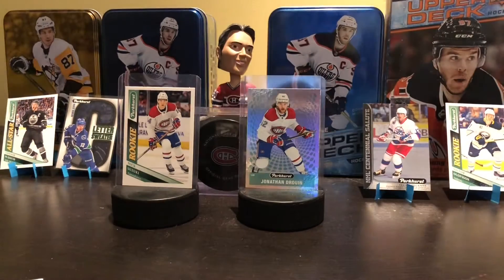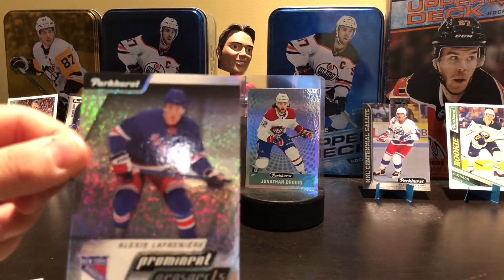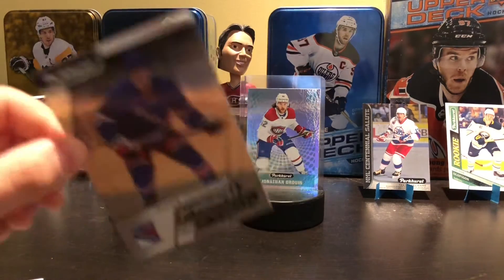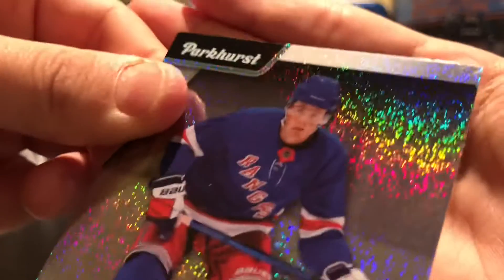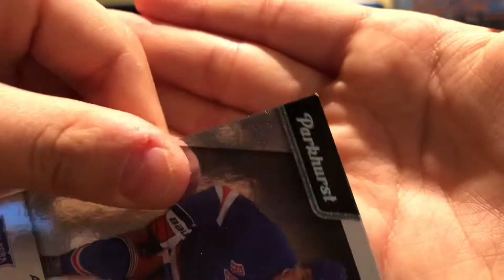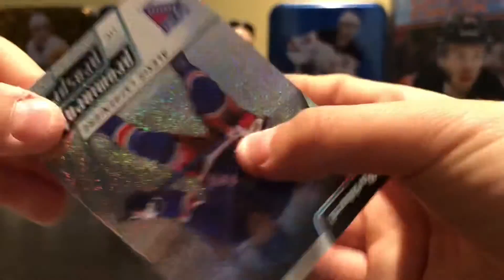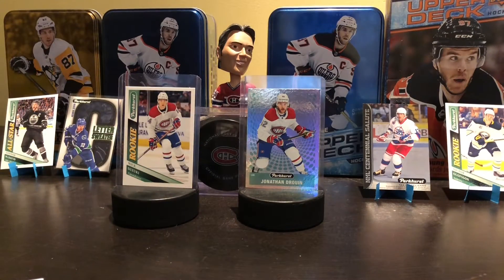Alexis Lafreniere prominent prospects. There have been issues with the prominent prospects this year with the corners being messed up, and it looks like ours is no exception. I don't know if it can show on camera, but the corners are actual crap — they're really bad, worse than the young guns from series one. Look at that. The rainbow-y feel is obviously very nice, but come on. The corners are messed up. I think every single one would be messed up. A nice Lafreniere prominent prospects, not the best corners, but everyone's been struggling with that for 2021 Upper Deck products — whether it's Parkhurst or series one.